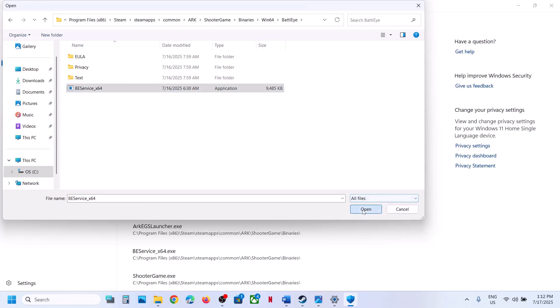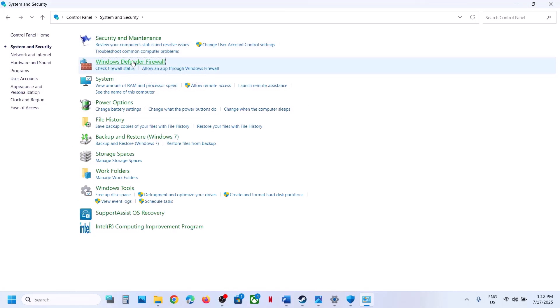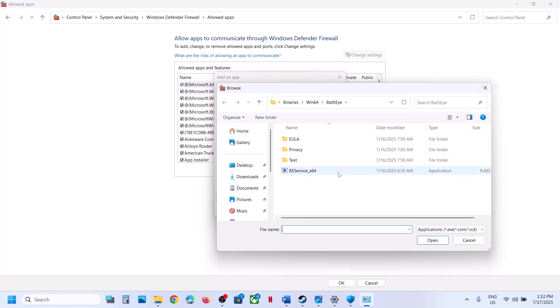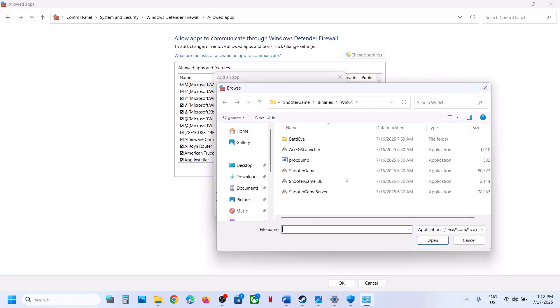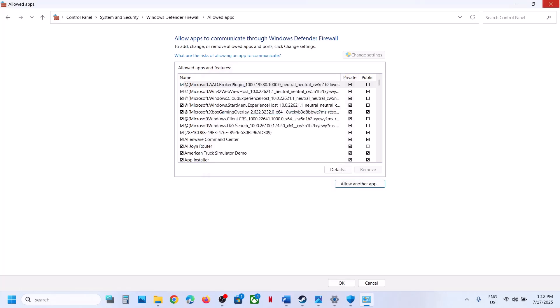Now type Control Panel in the Windows search box. Go to Control Panel, then System and Security, then Windows Defender Firewall, and click Allow an App or Feature Through Windows Defender Firewall. Click Change Settings, then Allow Another App, click Browse, go to the game installation folder, open the game folder, and select all the exe files. Once you have added all the exe files, click Allow Another App, click Browse, then open BattleEye, select it, click Open, then Add.